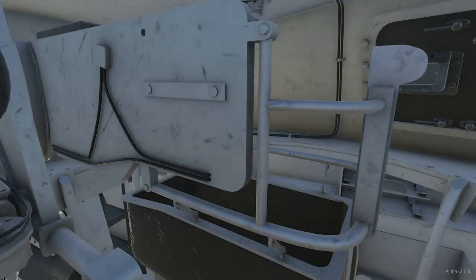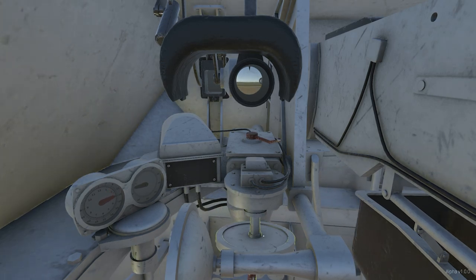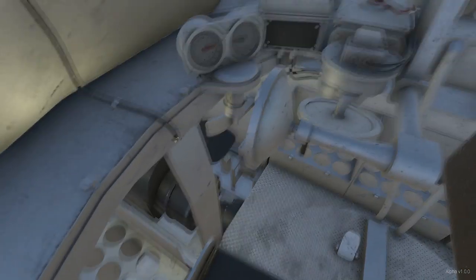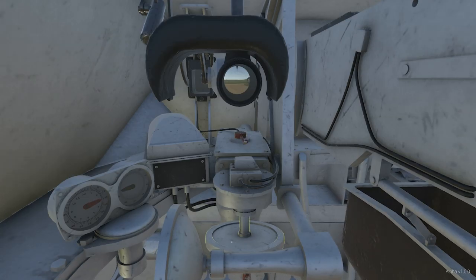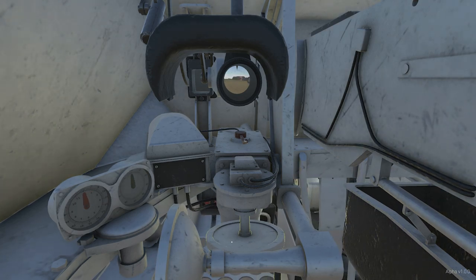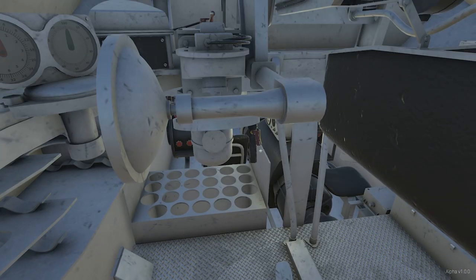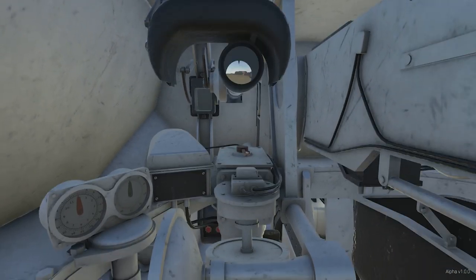If the commander calls out that we need to turn to three o'clock and do it fast, we can switch the handle all the way to the right and bring the gun around quickly. You can see the hull is now facing that direction according to the green arrow, and the turret is at the three o'clock position. Elevation is not powered — it is all manual, as was common for tank guns of the period. One other important piece is this little switch mounted to the horizontal traverse: it's your bang switch — click it and the gun fires.